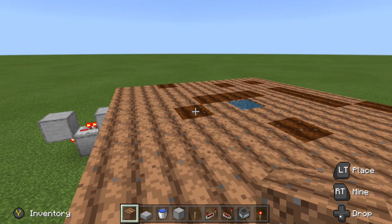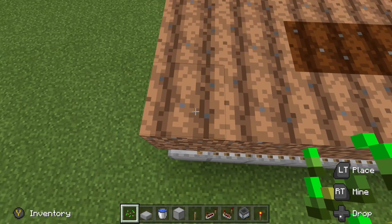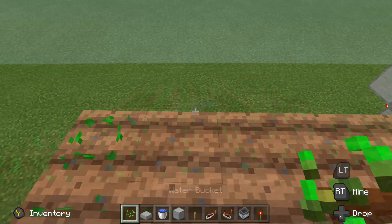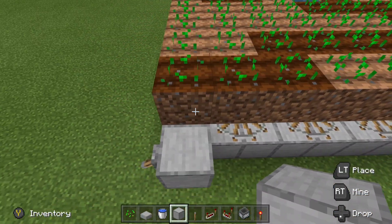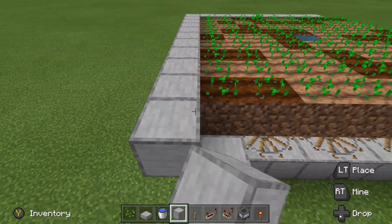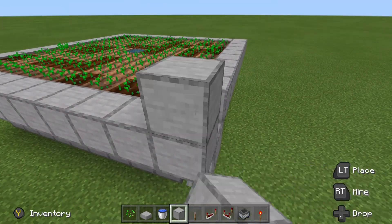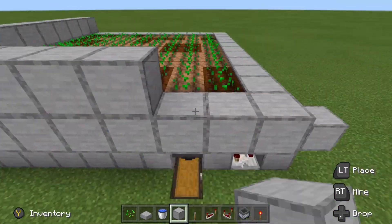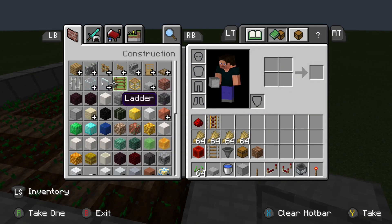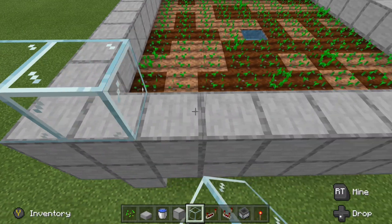Once the farmland is in place, start planting your seeds so they have time to grow as you finish off the rest of the build. The next step, once the seeds are all planted, is to put a wall around this build so that once we put our villager in place he won't be able to escape. You can use any building block you want — I'm using smooth stone for this tutorial. At the top level I like to use glass blocks, which makes it easier to see into the farm and troubleshoot if your farmer is having some difficulty.